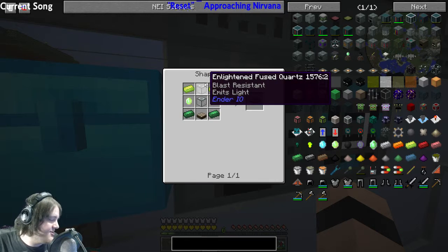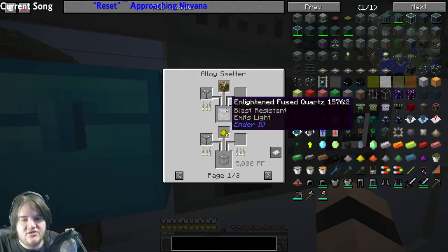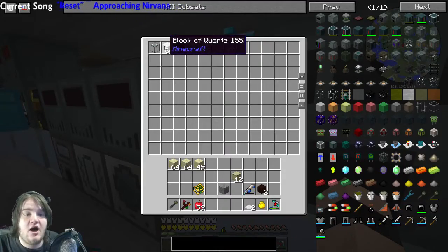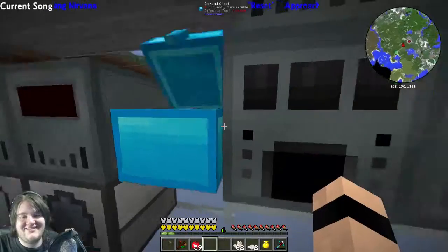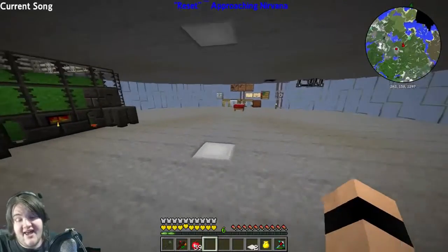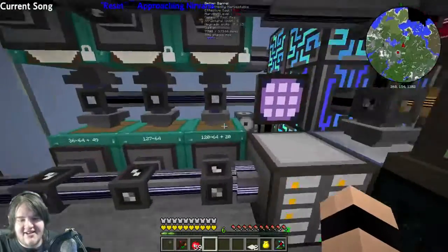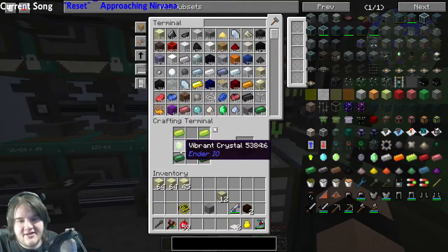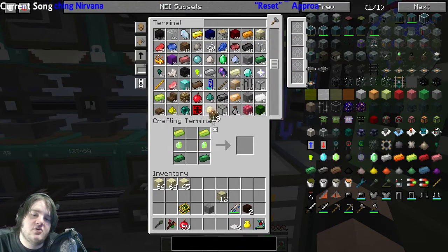Recipes — blast resistant and glowstone. Okay. I need blast resistant and glowstone. Holy shit, I'm going so fast! It's insane! Glowstone. There we go. There we go.